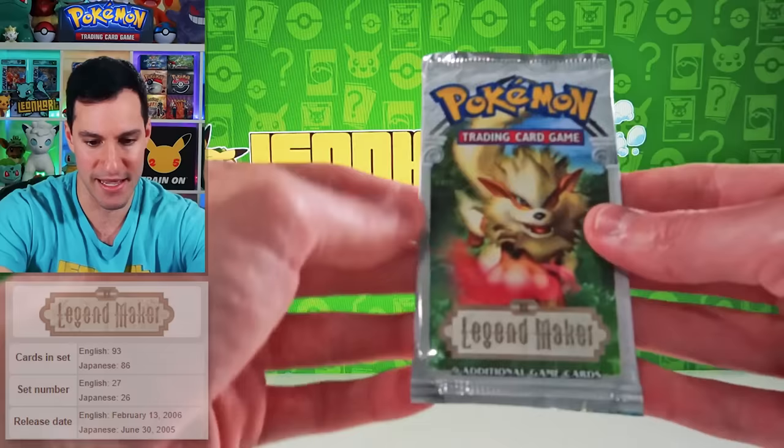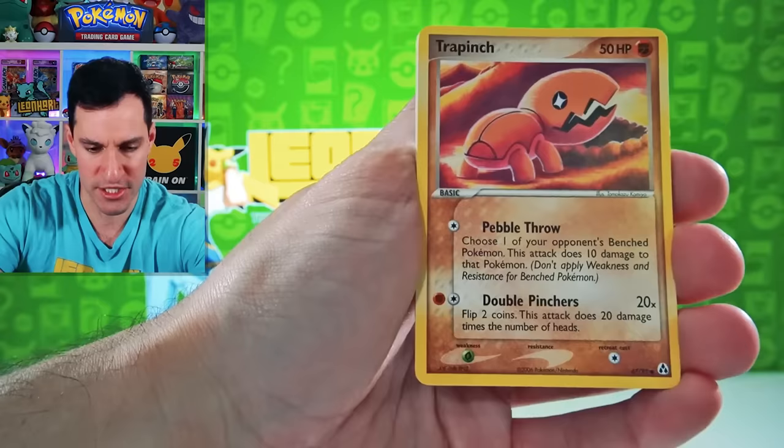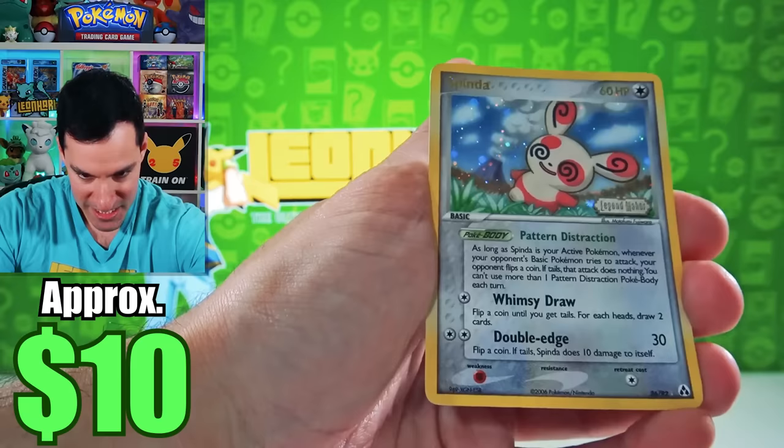Next up is EX Legend Maker — one of the more least popular EX series sets, but just revel in this. React Energy. Trap, Ralts, Seedot, Magnemite, Skitty — very nice. Reverse Rare. Spinda and Gorebyss. Very nice — I will take it.